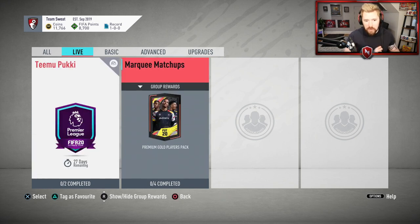We're going to complete both Pukki and Marquee Matchups today if we can. I've only got 12,000 coins but I've got a few players in my club already. If you guys want to check out my streams later on tonight, link will be in the description below — Mixer.com slash Nepenthes. I'll be streaming all night. Tomorrow we're going to have How to Start Ultimate Team episodes one and two, giving you the breakdown of the best, most efficient way to start your club and get a good gold squad for rivals and squad battles. Welcome to FIFA 20.